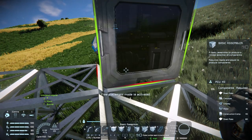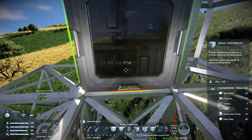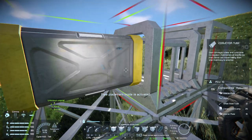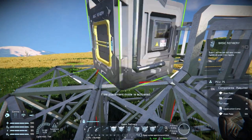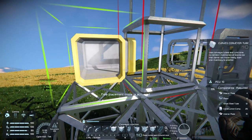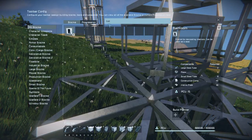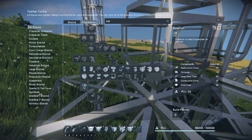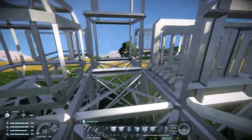I'm going to lay this out so the basic assembler, which has only one port, goes here. Place the survival kit here - they'll be hooked up together. Place a tube to bend it around, the refinery has ports on either side so place a refinery there, then another tube, then a cargo container. We're also going to place a battery - we unlock that after we build the basic assembler. And that's basically our little survival area.